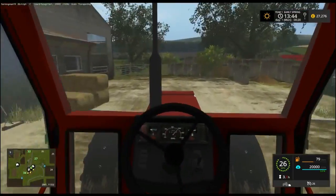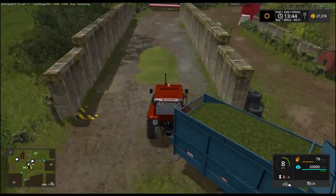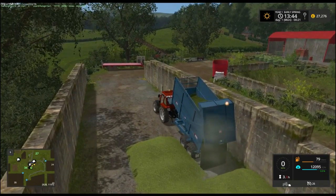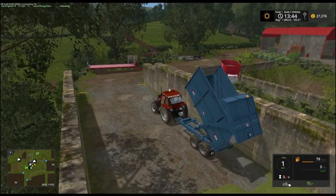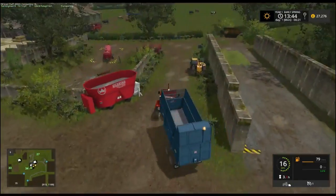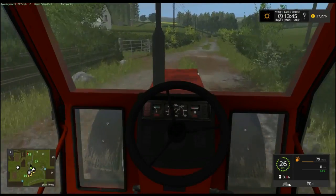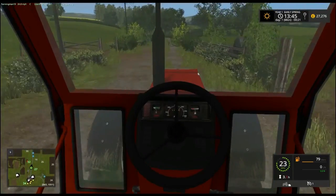That holds a fair bit, this little trailer does. Too bad there's no manure trailer with the kind of sloped backs - we could use the grain trailer which I probably will do. Just making another pile here, trying to keep it level. Out of these three fields we should get a good couple of litres, which means we should be set for most of the let's play unless we decide to do biogas, but I'm not a big fan of biogas.